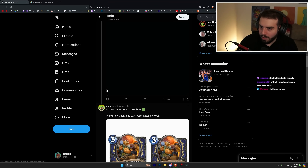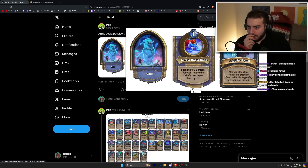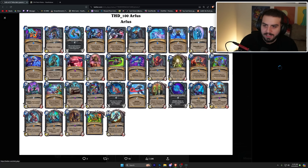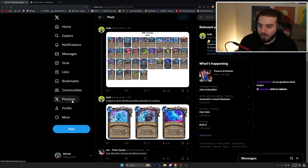There's the Arphis one — if you own Arphis, his hero power is one mana: spend up to three corpses; for each, reduce the cost of a card in your hand by one. His passive is 'Dig Up Frost' — after you play a frost rune card, excavate and swap to Unholy, and legendary treasures are random. I was really worried because I think what makes the Twist format fun is the deck-building portion, but after going through the decks I actually think there are really cool ideas. This deck is just classic Death Knight stuff — it's fine.